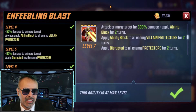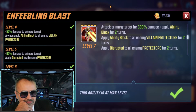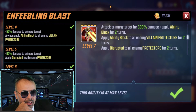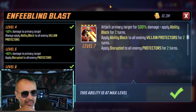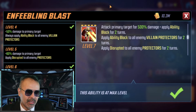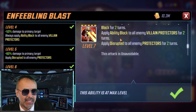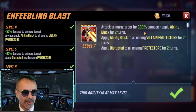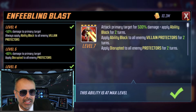That one's fun because you get the ability to block somebody for two turns, and then the ability to block all villain protectors and apply disrupt to all enemy protectors. So most of the time, if there's a protector on the field, somebody's getting something. You max it out at 500 and you keep on going.